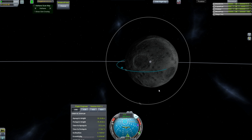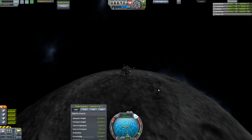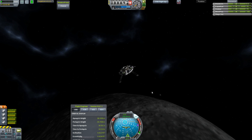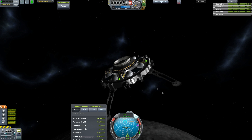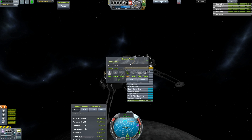Yeah, I remember how to do this. Pull that apoapsis down to our lander — right there. Good. We'll wait a little bit more. I've still got lots of fuel remaining. Let's go ahead and rename this thing — rename vessel. No, this is not the impactor, hopefully. This is Landerbot One. Moon Landerbot One. Thank you.